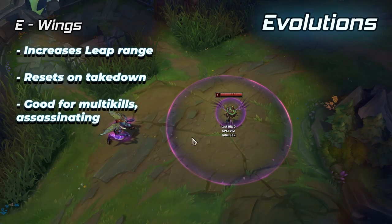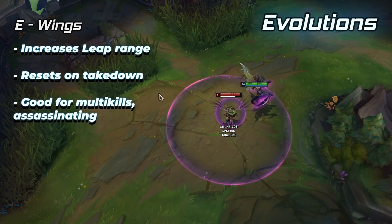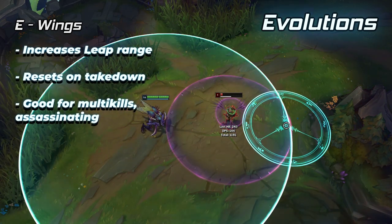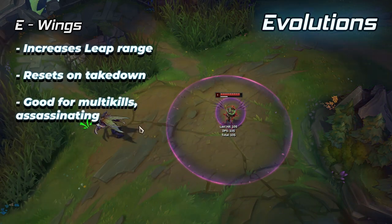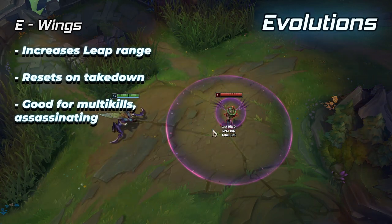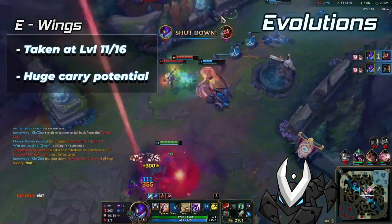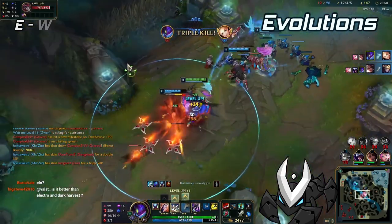Evolved E, Wings, increases the range of your leap and resets the cooldown upon killing an enemy. E Evolve is your classic hyper carry assassin evolution that enables you to multi-kill, assassinate and murder everything in sight, so long as you have the agency to do it. It is by far the best evolution for killing multiple enemies in a fight and allows you to heavily control the flow of team fights. It also lets you take riskier assassinations, letting you jump in and out where necessary.